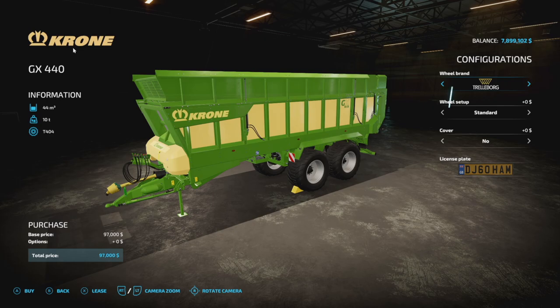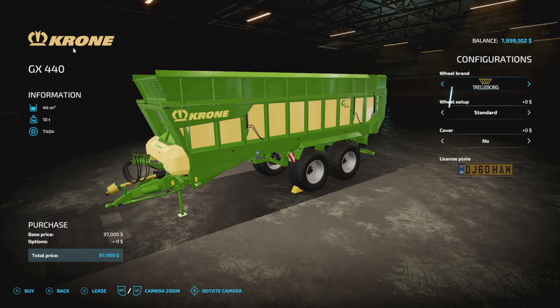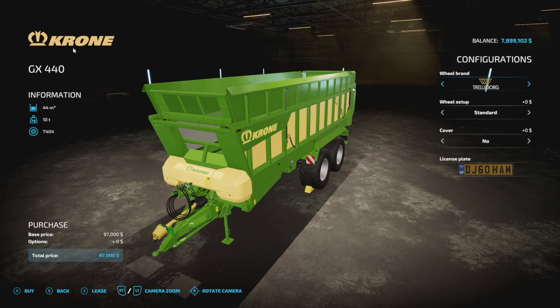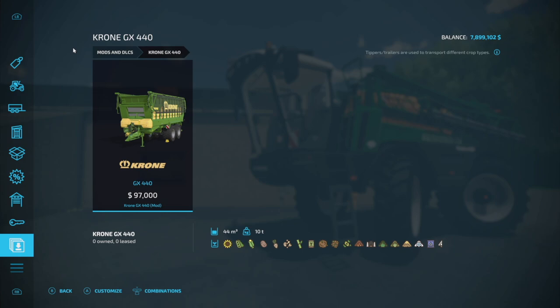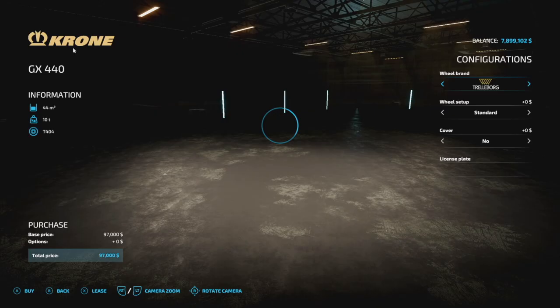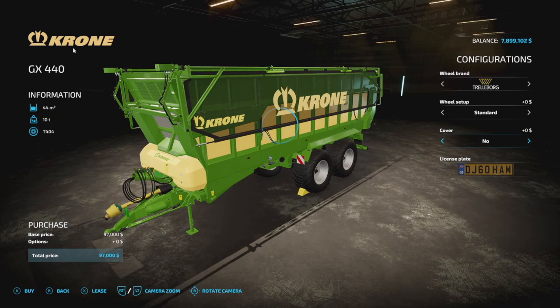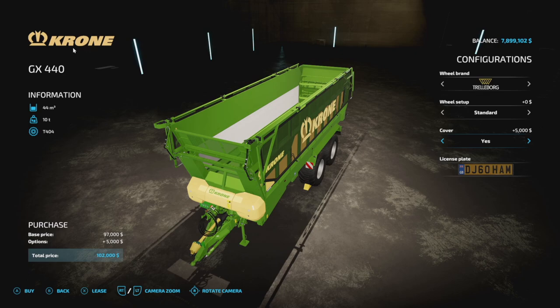From Schnibble Modding we have the Corona GX 440. This is a forage trailer, however it's not just a regular forage trailer — this holds everything. It even holds stones, which is pretty sweet. For real brands we've got Trelleborg, Michelin, BKT, and Vredestein. You can throw a cover on there if you want. It holds 44,000 liters and weighs 10 tons empty. It's going to be nine slots — almost twice as heavy on slots as a self-propelled sprayer.